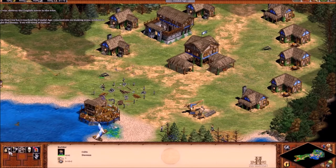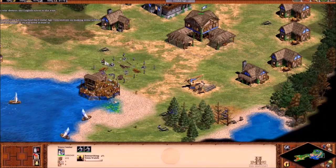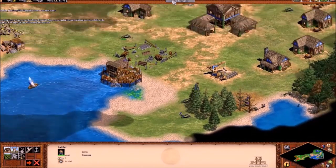My friend said that this map is not very worthy of being called Stirling, because it was the Stirling Bridge — wasn't it? And there's no bridge in this game, although bridges do exist in Age of Empires. I guess they didn't feel like making it the Battle of Stirling Bridge or whatnot.